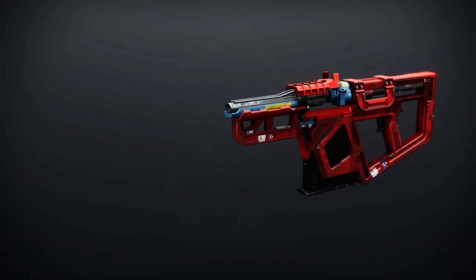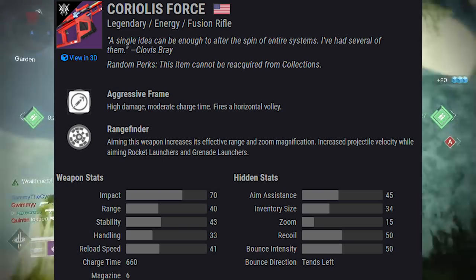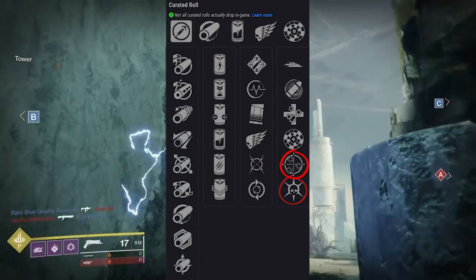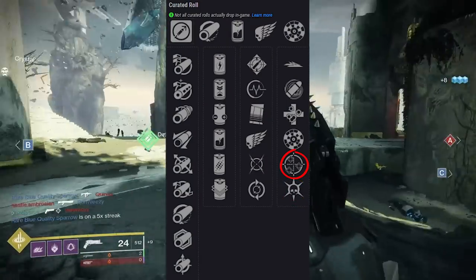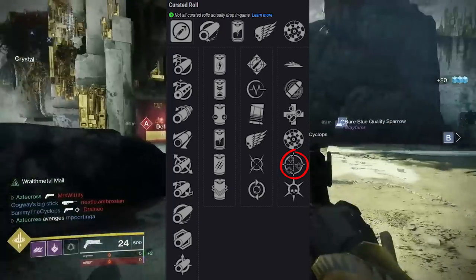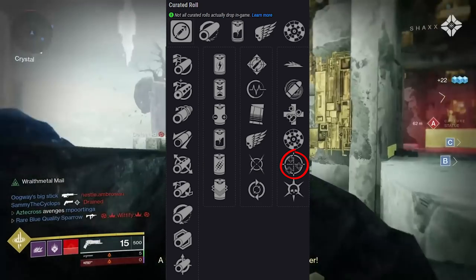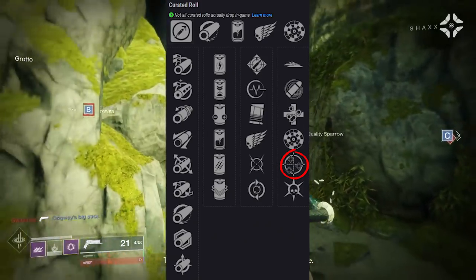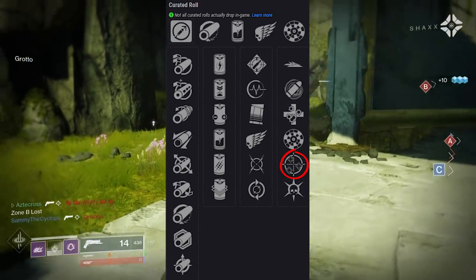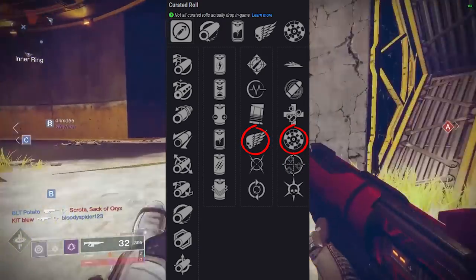Next, Coriolis Force — a 660 charge-time fusion rifle. It comes with new traits One for All and Thresh. One for All might be a bit more difficult here since you need to hit three separate targets, but fusion rifles shoot a volley of bolts that could spread to hit multiple enemies. Those are the two big traits I want to test. It also comes with Killing Wind and Rangefinder together, which might be a nasty combo on a 660.